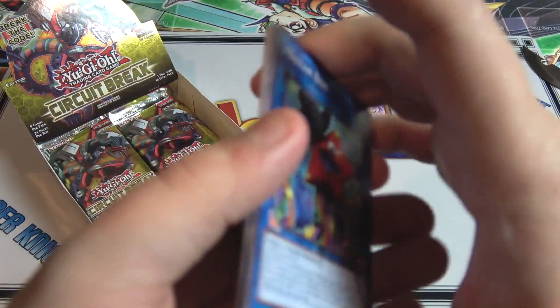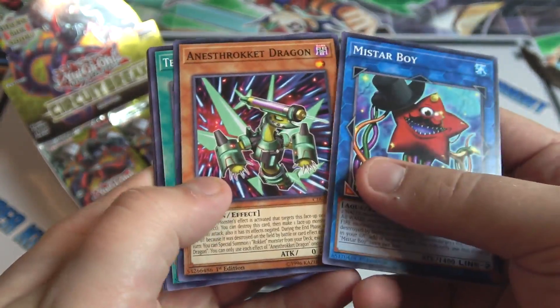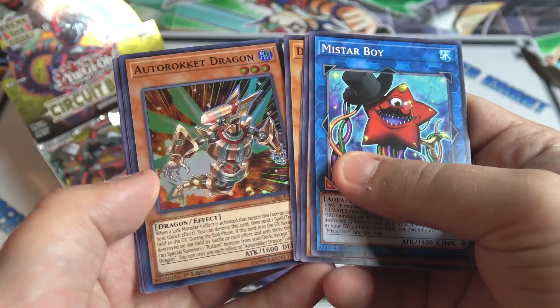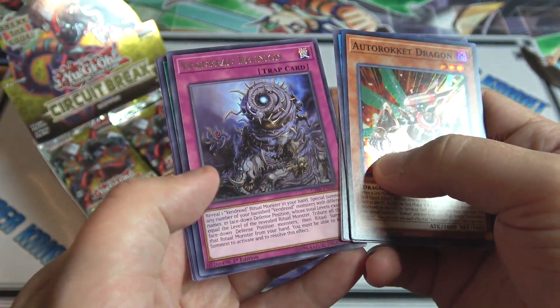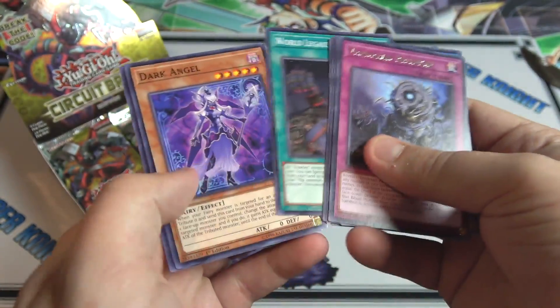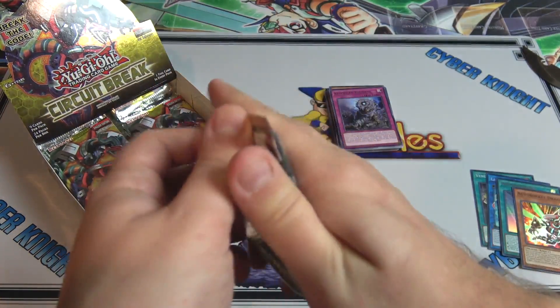Got one of the Rocket monsters — I still love that duck dummy, just love that. And we have what I think is called 'Asim Metaphys' — I could be wrong on both pronunciations. This is a card I definitely needed; I got one from sneak preview and here's my second one. Then we have Fire King Avatar Arvata, so that's cool.